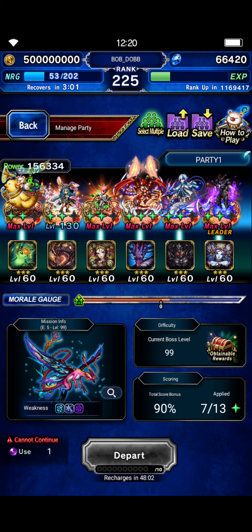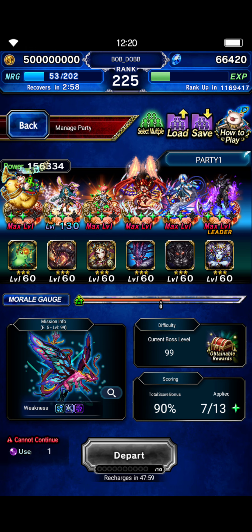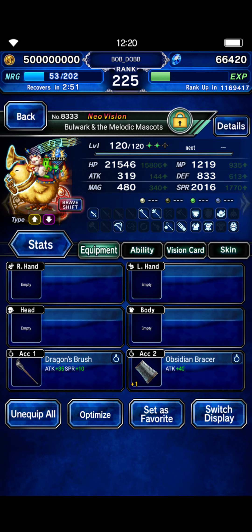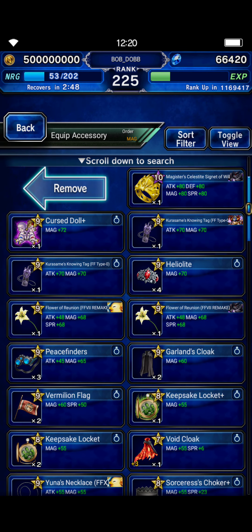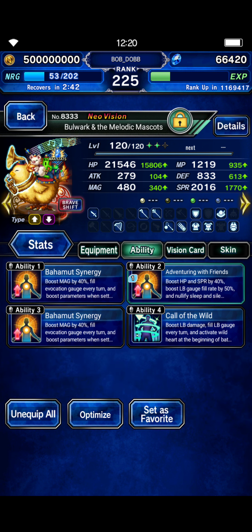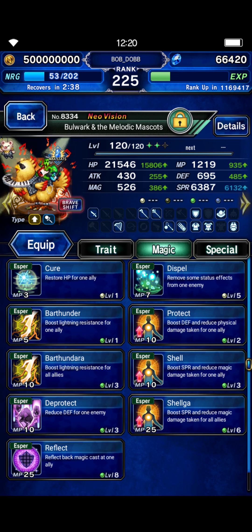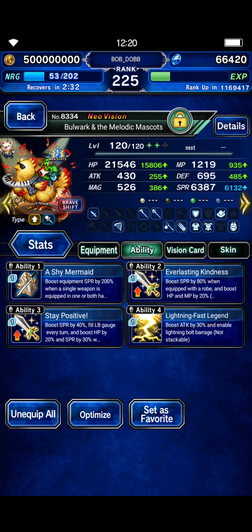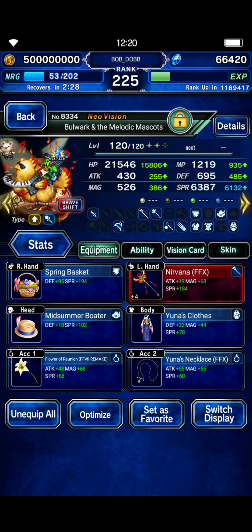Here is the team we're using. We have Bulwark here for Fairy Killer. Starting in the base, he has Obsidian Bracer — actually, that's not even needed. He's got Dragon's Brush, Call of the Wild, and some Esper Phil gear. In his shift form, he just has High Spirit and Lightning Fast Legend. You can put some preemptive LB fill on Esther in the shift form.